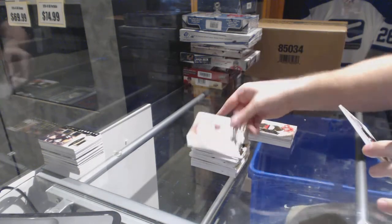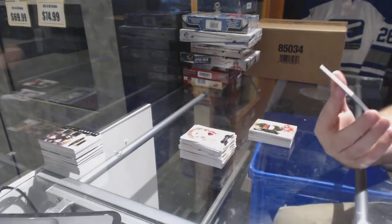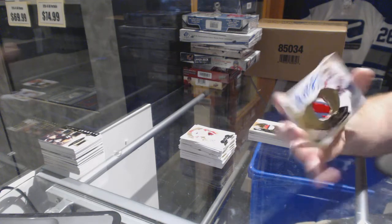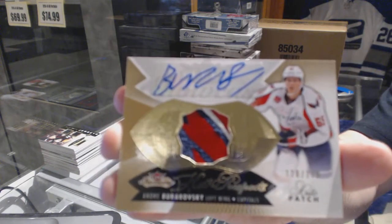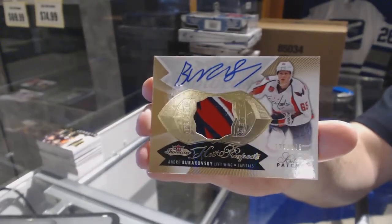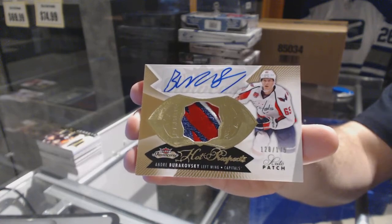For the Washington Capitals, a three-color short print rookie patch auto numbered to 175 — Andre Burakovsky. There we go.